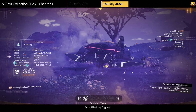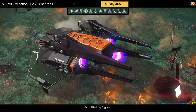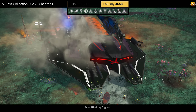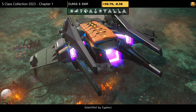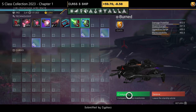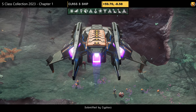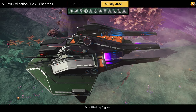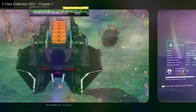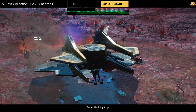Ship number nine, also submitted by Cyphors. Color scheme: orange and black, very simple style. Supercharged slots: two on the left and two on the right — spread out. The shape doesn't change much in the air; it stays as it is.